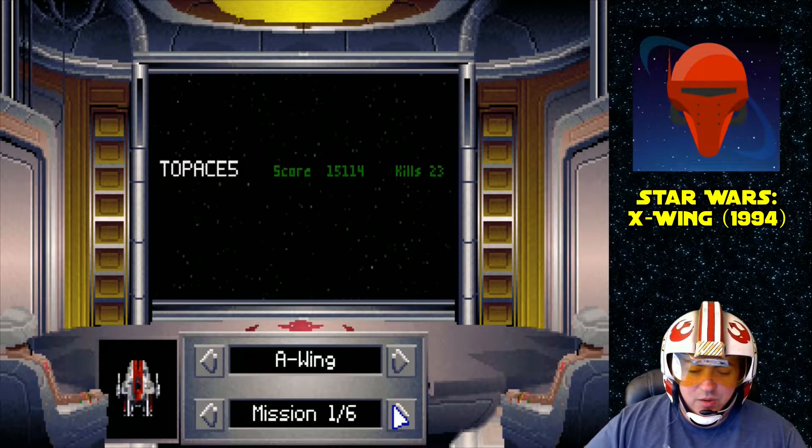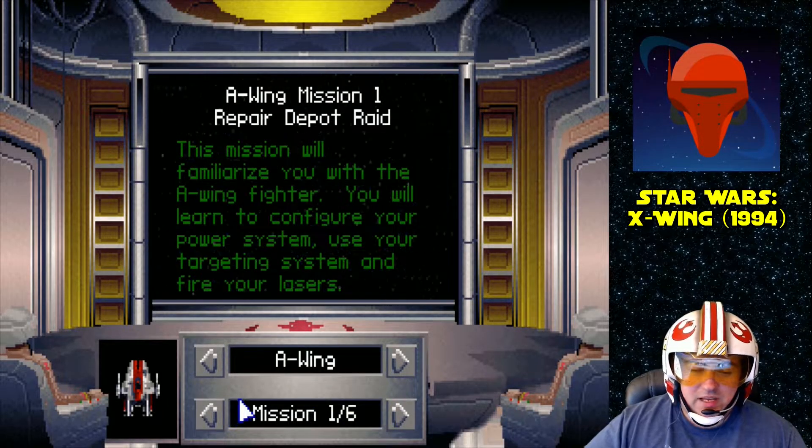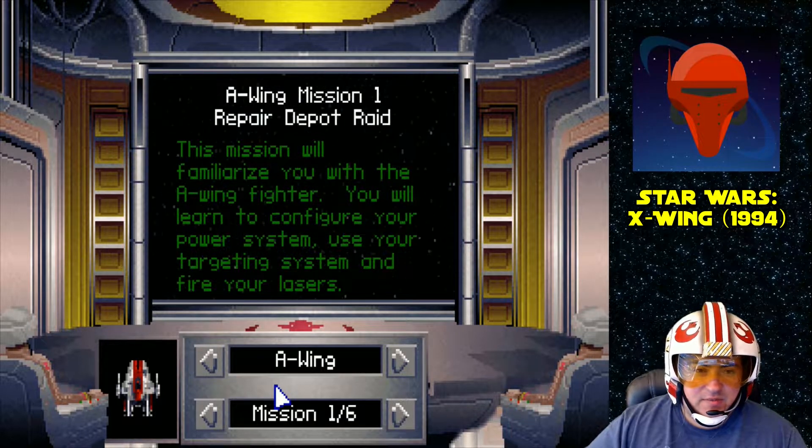Hello everybody, Mobius1 here, bringing you the next episode of Star Wars X-Wing. We're doing the A-Wing historical combat missions now. This is Mission 1: Repair Depot Raid.